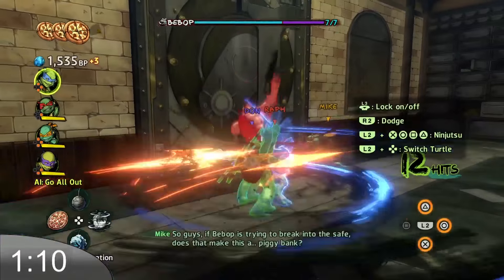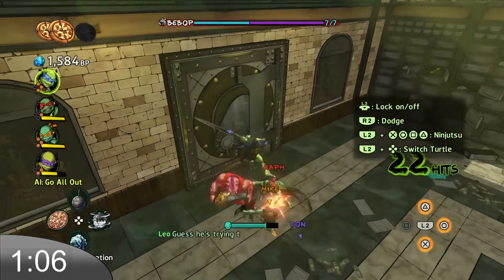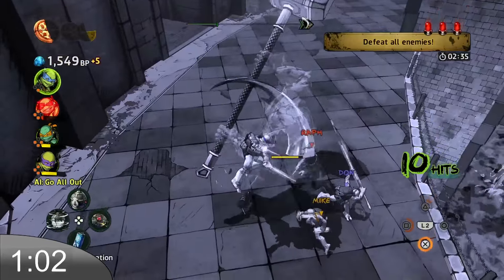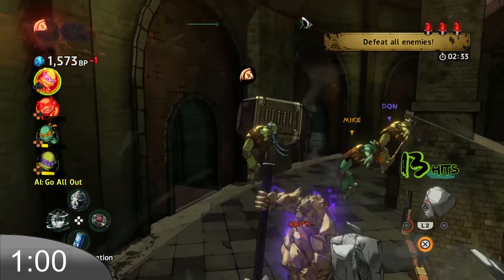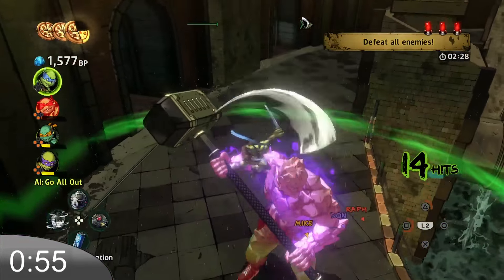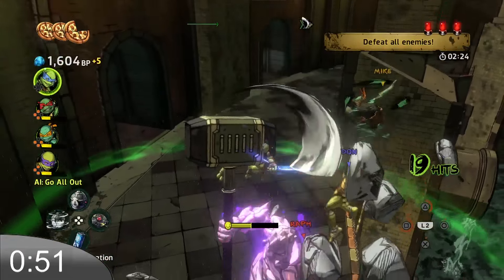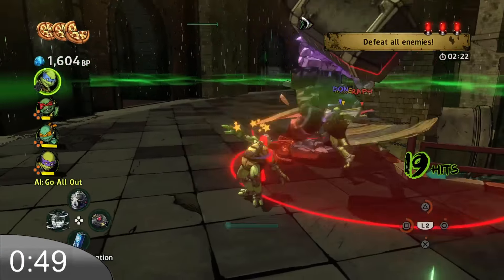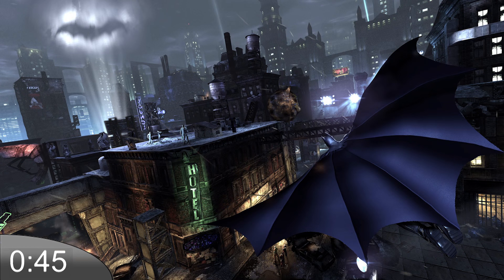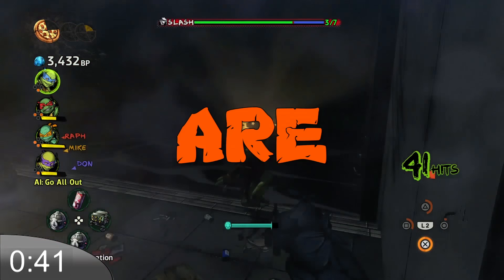Now the only thing you will have to participate in is the boss fights, and these are some of the lamest excuses for bosses I have ever seen. Whenever you attack them, they don't even flinch. Instead, they just break through your attacks and you can't defend against them as the dodging mechanic is completely broken. Now I know what you're thinking — Eric, if it's broken, why don't you just hammer on the button and keep dodging the boss's attacks? Well the answer is quite ridiculous: if you try to dodge a few attacks, the Turtles get dizzy. That's like saying Batman gets dizzy from gliding around the city, or Superman gets dizzy from flying too much. Dodging is what they do — they are ninjas.